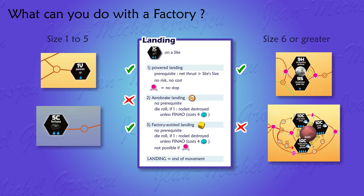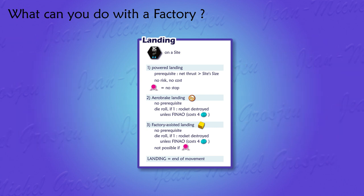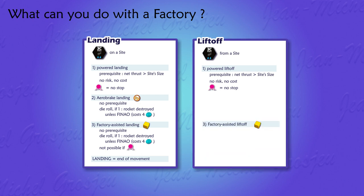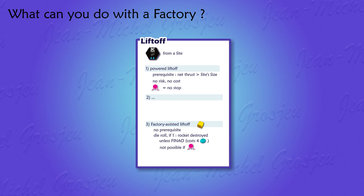Aerobrake landing availability depends on whether there is an atmosphere — on Mars you can, on the Moon you cannot. So don't expect factories to solve all your landing problems, but still they can be useful. As for liftoff, just as there is a factory assisted landing, there is a factory assisted liftoff — exactly the same. It works like a powered liftoff without any prerequisite on net thrust value, but with a hazard die roll. There's no such thing as an aerobrake liftoff — you cannot lift off a rocket with a parachute.